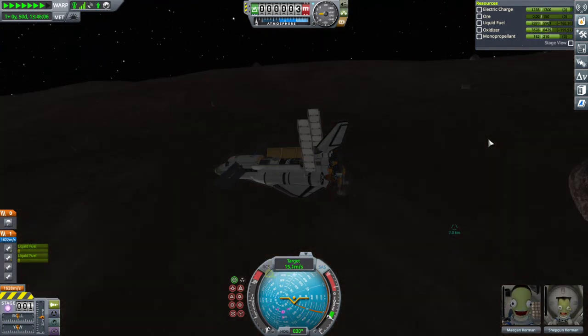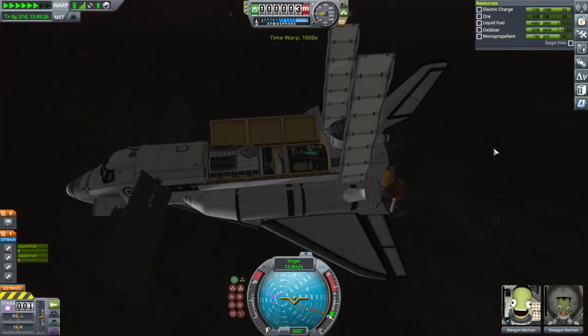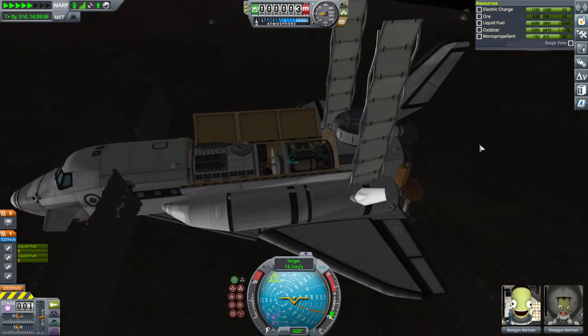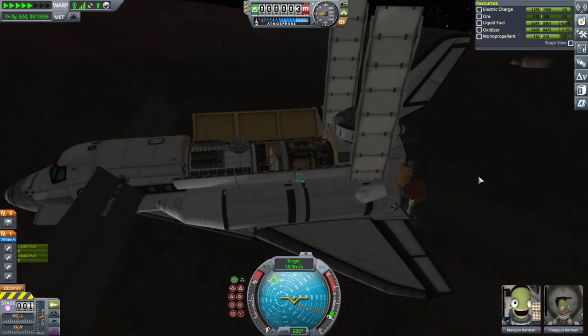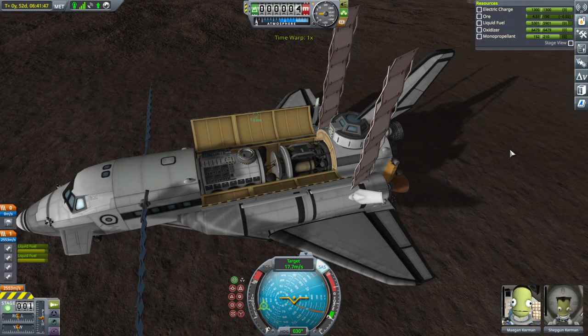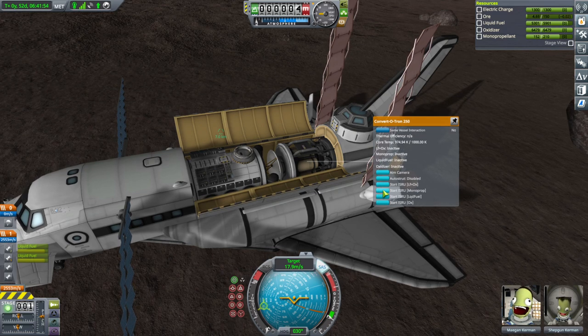I'm just going to time warp until it's all full and then we'll get it off of Gilly. It's not that long in the grand scheme of things, just a few days. We actually don't want to top off the liquid fuel, so as soon as the oxidizer is topped off we'll stop, because we've got some liquid fuel in the wings that we don't want. We don't want extra liquid fuel because we don't have any engine that just uses liquid fuel, but there's extra capacity. The liquid fuel stopped automatically when the oxidizer was topped off, so that's good. Monoprop then.